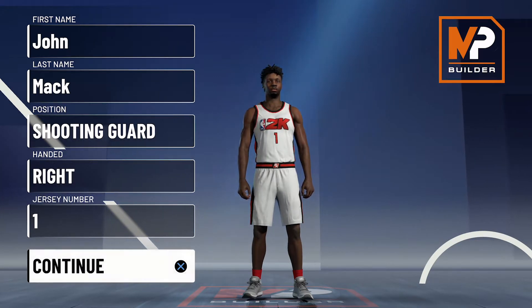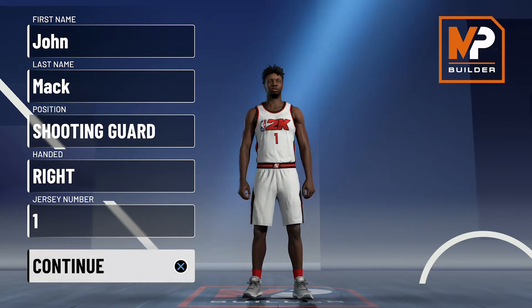Anfernee Simons has been playing for Portland over the last three seasons and has steadily increased his role in the Blazers rotation. The combo guard was an IMG product taken straight out of high school and is still only 21 years old. The highlight of his career has come over the All-Star break, winning this year's controversial dunk contest.